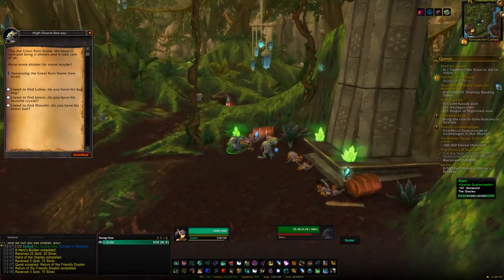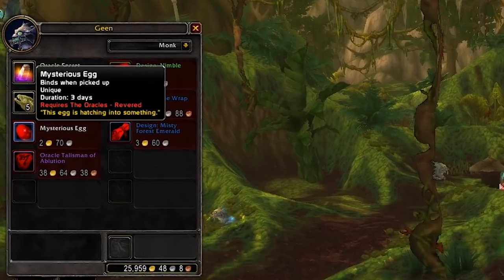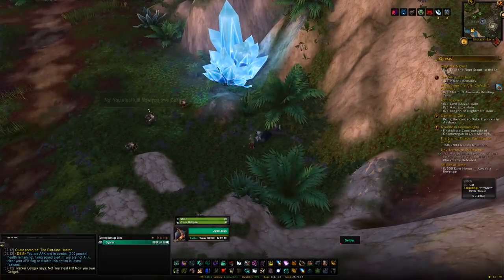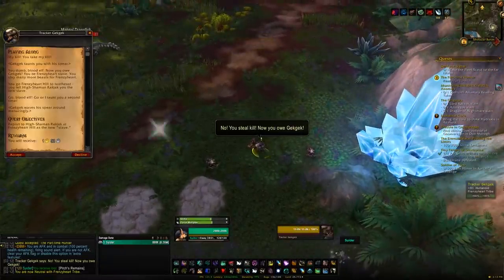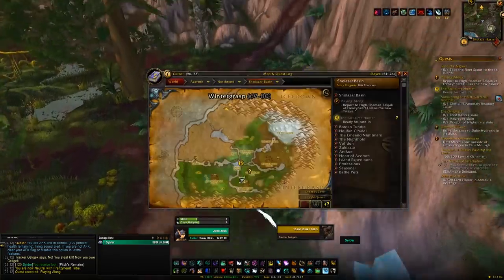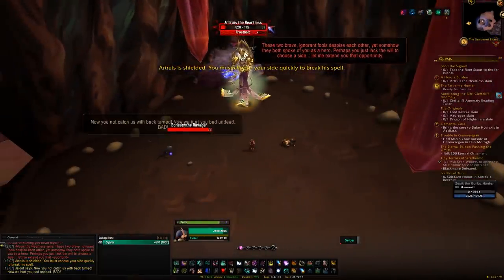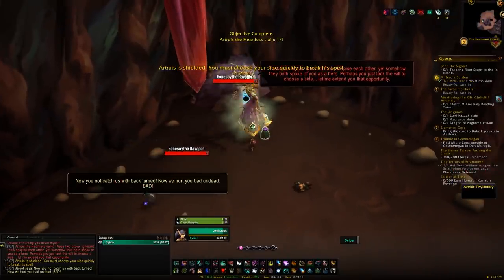The final Wrath daily faction is the Oracles. Getting to Revered lets you purchase the Mysterious Egg, which hatches after three days with a small chance of becoming the Green Proto-Drake. To start, head to Sholazar Basin and kill the mob Pitch — that unlocks a quest leading through a fairly long chain. Eventually you'll be in a cave with a lich and choose between the Oracles and the Wolvar. Keep the Oracles guy alive, become aligned with the Oracles, and complete their dailies until you hit Revered.